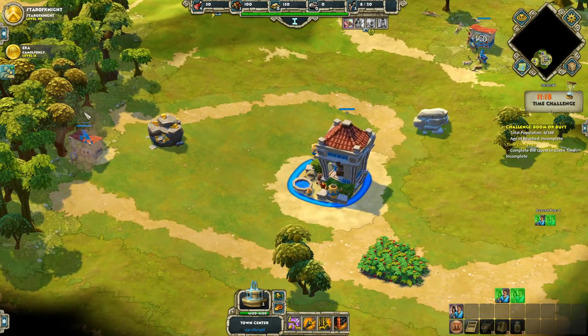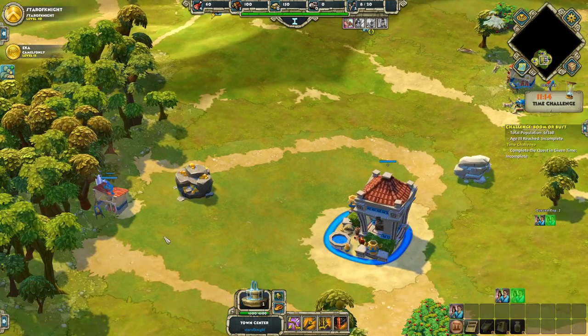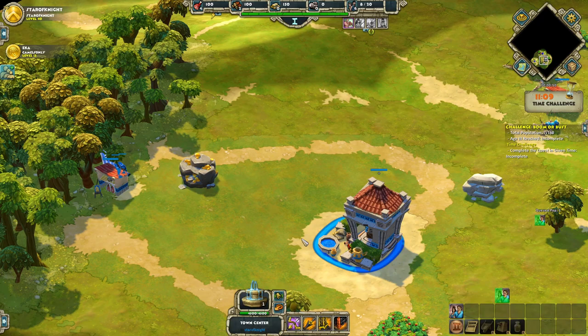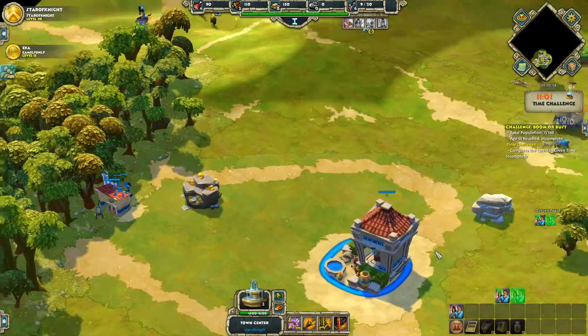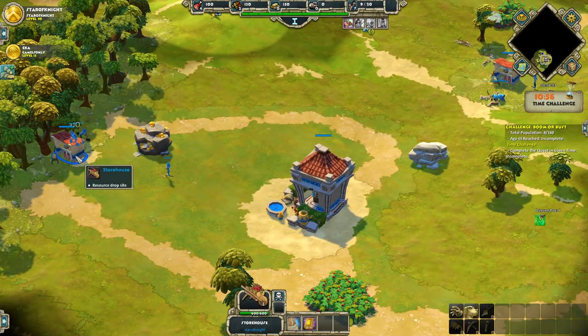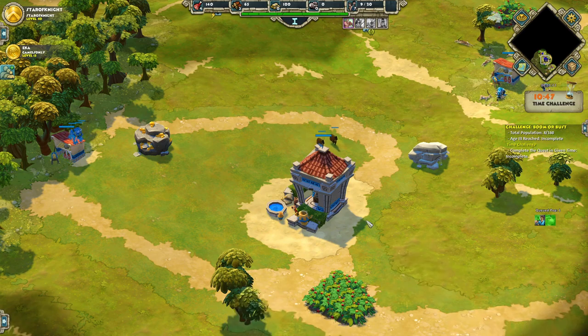I'll put the first villager that comes out to build the storehouse on the wood, and put the fourth villager onto food. Then the other two or three villagers as they come out go onto wood. That's exactly the same as me — I go hunting and go straight away after building the first storehouse. As soon as the storehouse is built, I'll queue up hunting dogs.